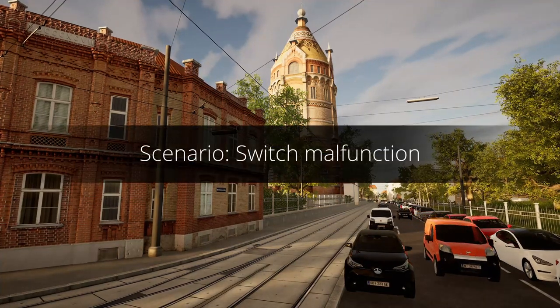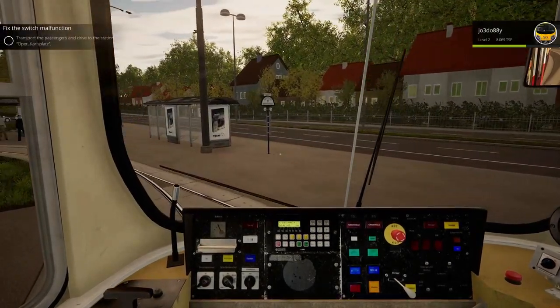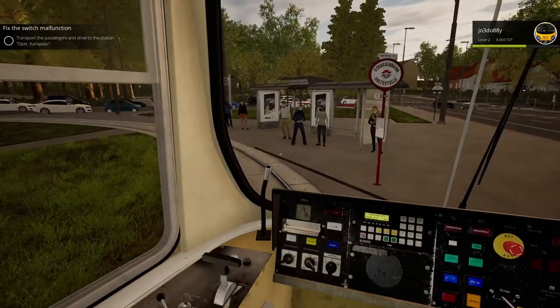Hello everybody, it's Joe here and welcome to Tram Simulator. Today we're doing the scenario 'Switch Malfunction' and we're driving the Type E2.